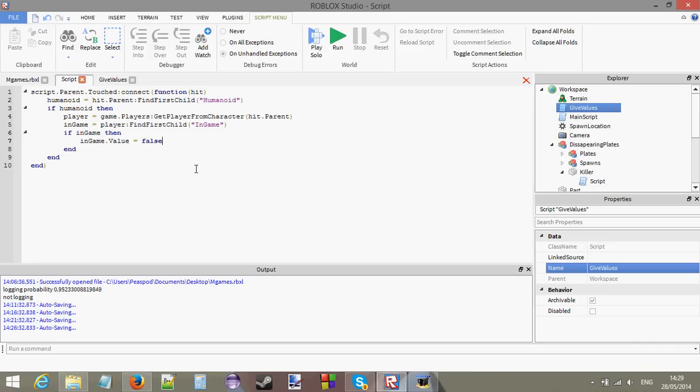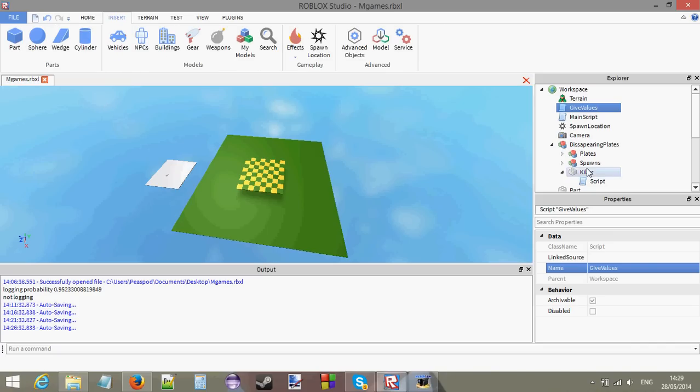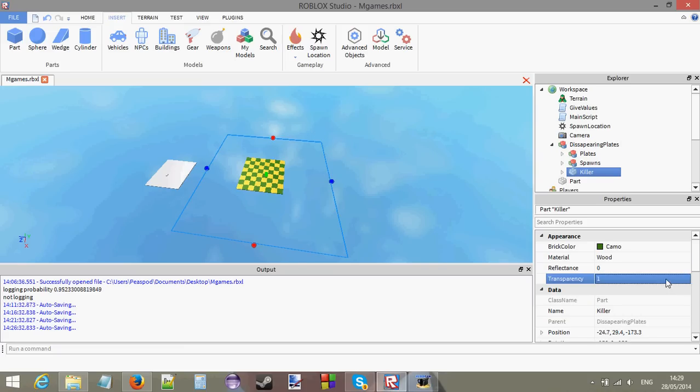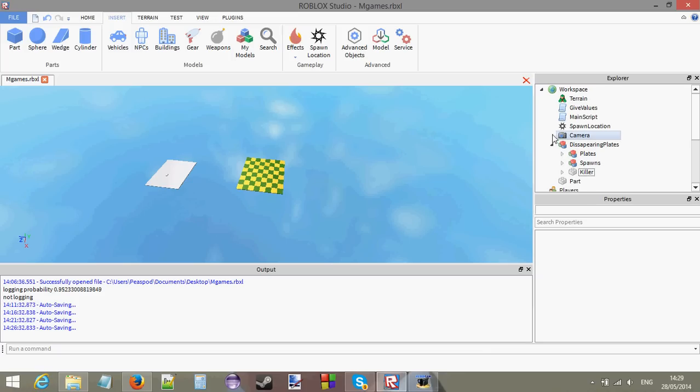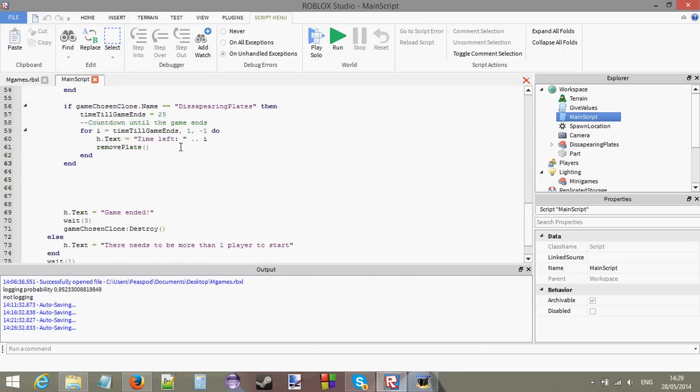Before testing, I'm going to set this brick to transparent so no one can see it. Now let's go to the main script and work on the points.